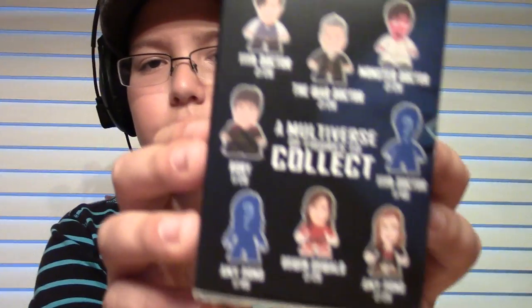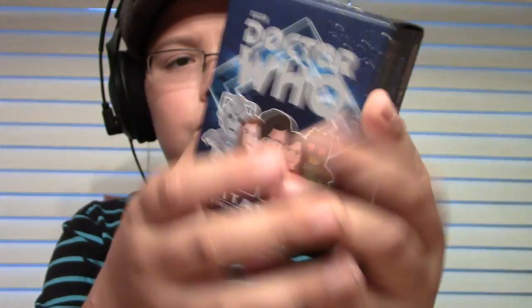These are actually different ones — they have a lot of different figures including some of the newer doctors and companions. They have the 11th Doctor, the War Doctor, the Monster Doctor, Rory the 11th Doctor special, Amy Pond special, Oswin Oswald, Amelia Pond, Ice Warrior, Clara Oswald, Zygon, Strax, Whisperman, Cyberman, Wooden Cyberman, and special Rory. The Monster Doctor looks really funny.